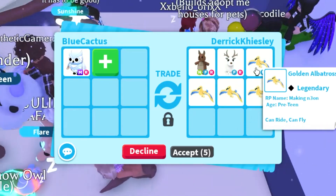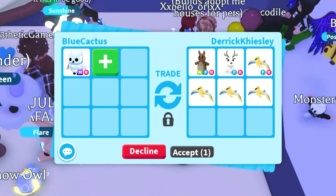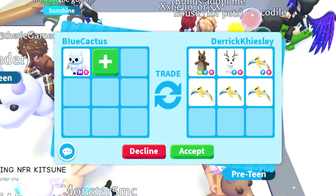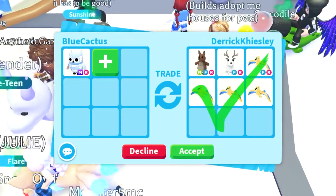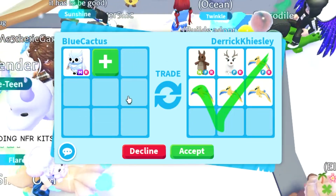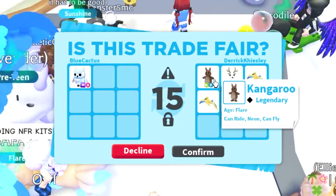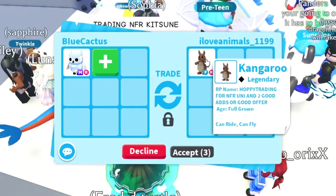This person is offering a neon kangaroo, an arctic reindeer, and a golden albatross. The golden albatross isn't great, but the kangaroo is good especially in neon form. The arctic reindeer holds a little value too — technically with the arctic reindeer and the neon kangaroo alone, this trade is actually worth it for me. Let's hit accept and see if she goes through with it.